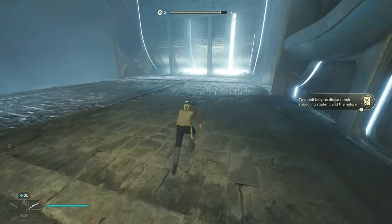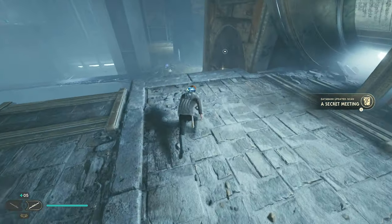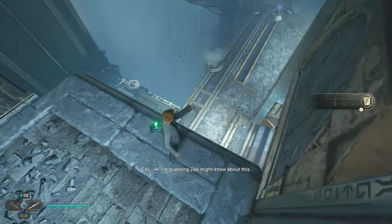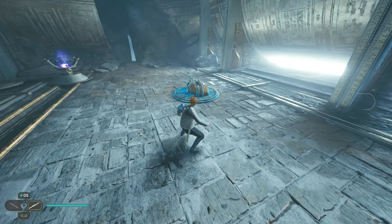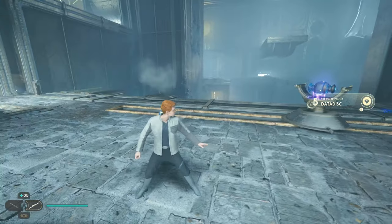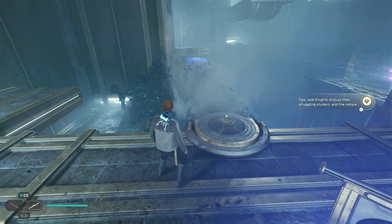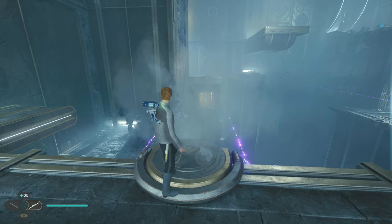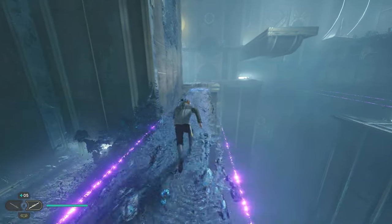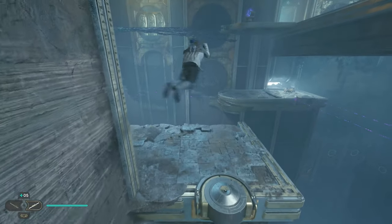After exiting the hall, pick up the Datadisc treasure near the ledge before dropping down to the level below. Next, pull the lever to move the bridge projector, but don't cross immediately. This projector is faulty and turns off at regular intervals. Wait for the bridge to disappear at least once after its first activation, then start sprinting across the bridge as soon as it reappears, and jump to the grooved wall on your left as soon as possible, wall-running the rest of the way to solid ground.